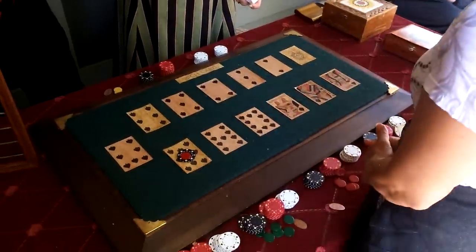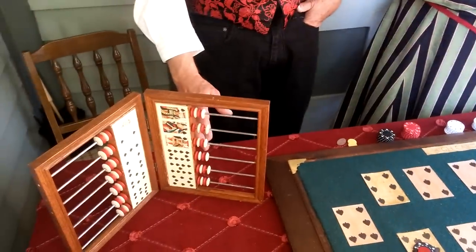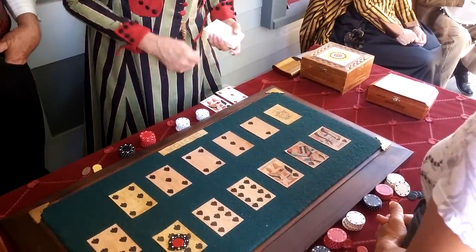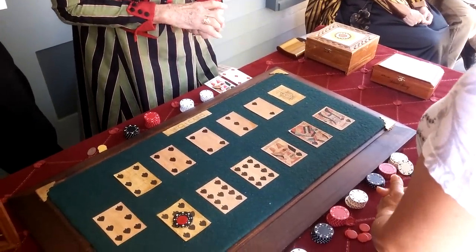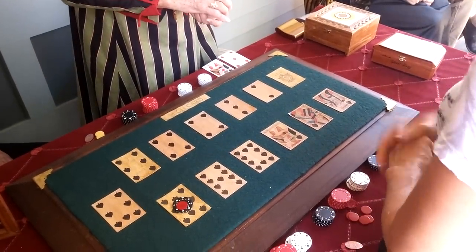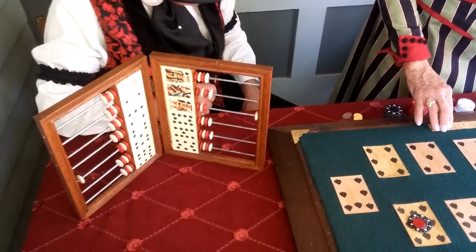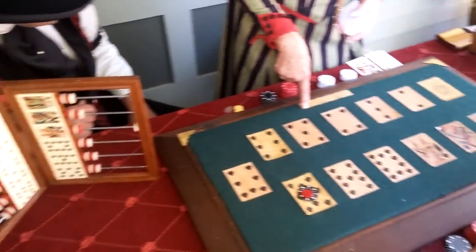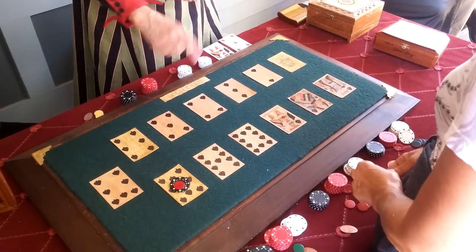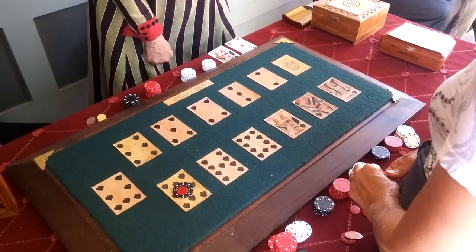Are you ready to go? The first losing card is a jack, and the first winning card is a five. You're on neither, so we don't have any action. You can add bets, and if you want to put action on every turn, you can bet on the high card. What you're betting when you do that is that the winning card will be a higher denomination than the losing card.